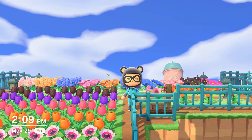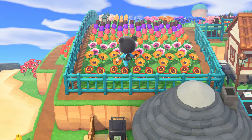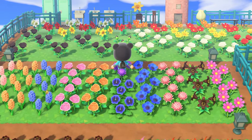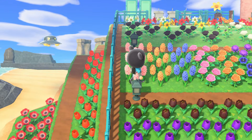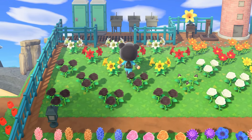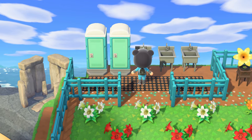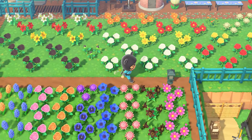If this is your first time watching my island tour videos, this whole area used to be dedicated to my campsite. I had a little pond, a bunch of cedar trees, maybe 10 to 15 everywhere, and the campsite tent area used to be in the top left corner where the porta potties are. This area always felt like it was a bit neglected, so I decided to change it up, and the new campsite area is way better now.